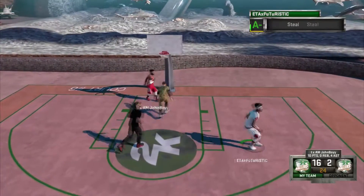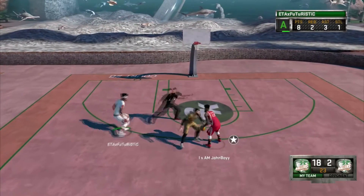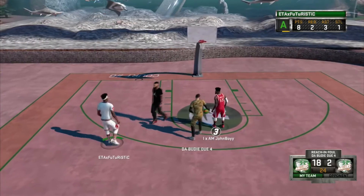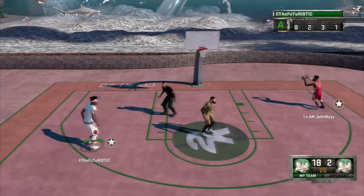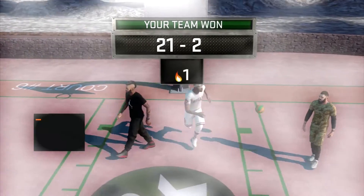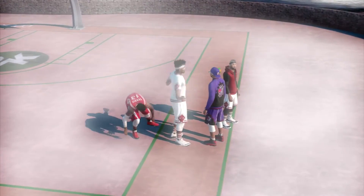First of all, you want to be able to control a lot through the post. So badges that you want to get are: Fade Ace, Drop Stepper, Post Hopper, Raider — that's about it for the post. And the Hook Shot badge, but let's be real, not many people do hook shots in this game.